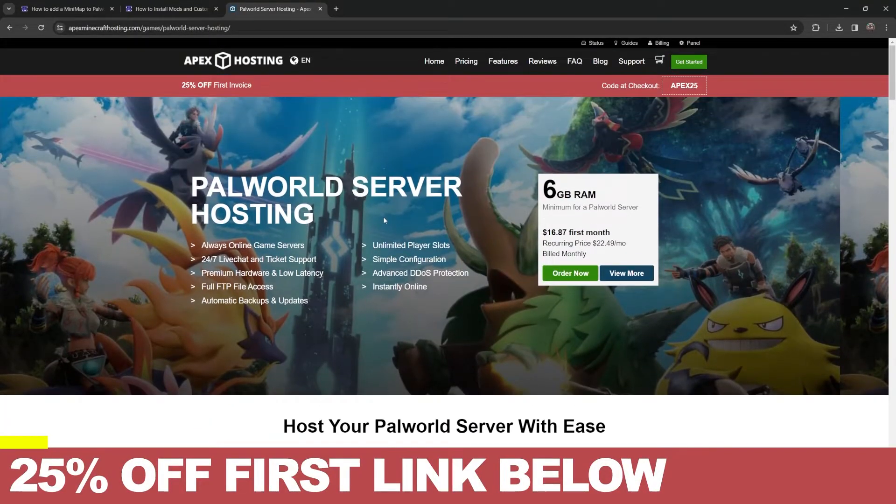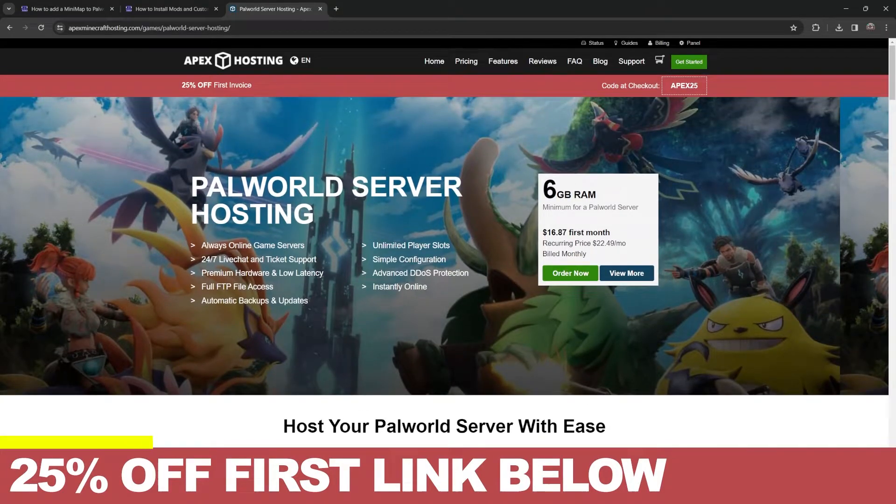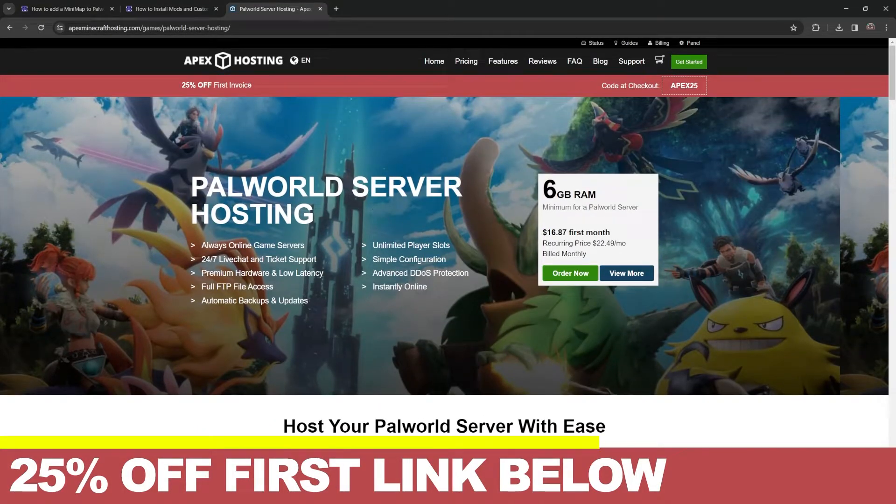By the way, if you've been trying to create a server for Palworld and you've been struggling, don't worry because Apex Hosting has got you covered. If you use the first link in the description, not only would you get a server that goes instantly online and is hosted completely remote — so you don't have to put your IP address or your computer hardware at risk, and your friends could join without any issues — you will also get 25% off your first server just by using that first link in the description.